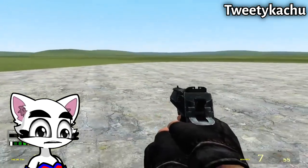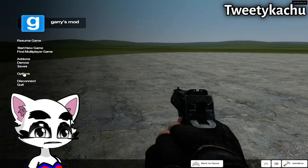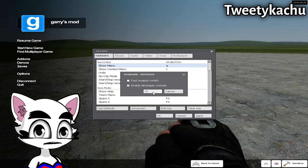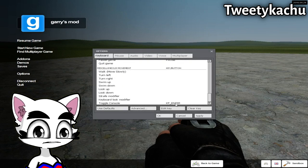So when you have downloaded them, you want to do this: first you want to get up the options, then go into Advanced, and then enable Developer Console.